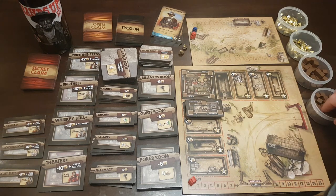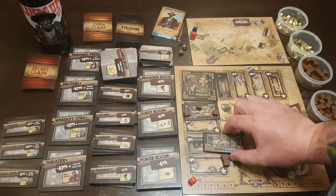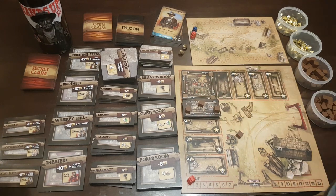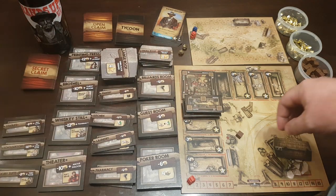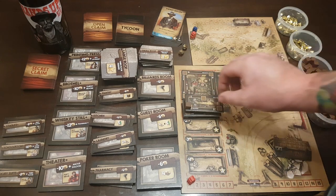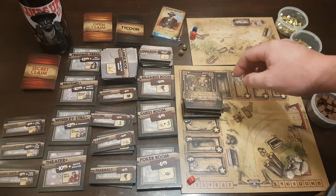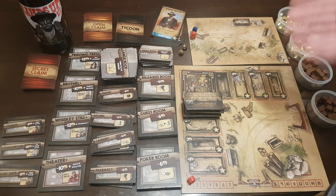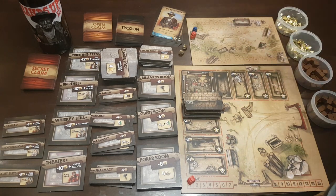Once you've built three stories, you can add a roof for four victory points — basically capping off a building. There are lots of ways rooms start to combo with each other. With many characters, you need certain rooms on your player board for that character to be there, and if they are, it'll combo with those rooms to give you more victory points. That's generally how the game works.